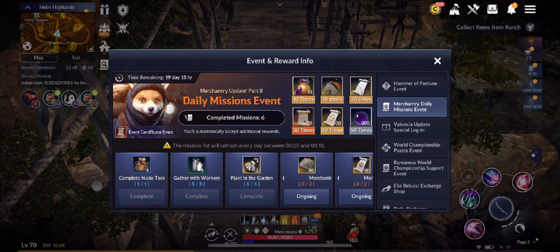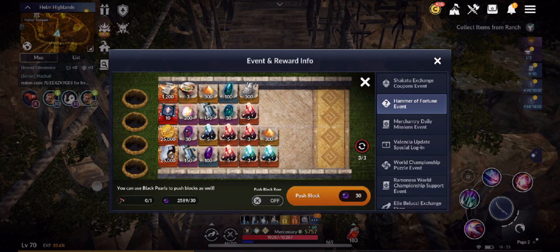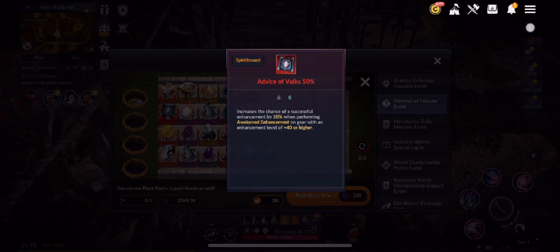The Hammer of Fortune event lets you claim three free hammers each day. You can also use 30 black pearls if you're short on hammers, or 210 black pearls to clear a full row. Once you obtain the best possible reward, you can spend 200 black pearls to continue on the same board, or refresh — up to three refreshes per day.